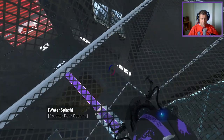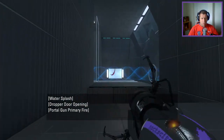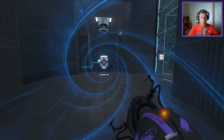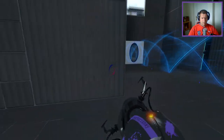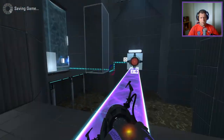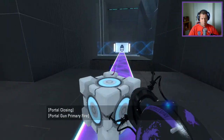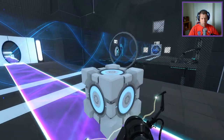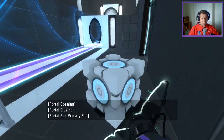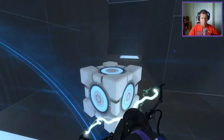Fantastic. There's a light bridge there that we could potentially use, which you can probably see from here, actually. So let's go back and get our funnel. We'll get our light bridge, pick up the cube, and save there for now. At the moment we're not going to go around here. As the map sort of suggests, we need to go around. I'm tempted to take this funnel with me, as I have a feeling we need to use both.